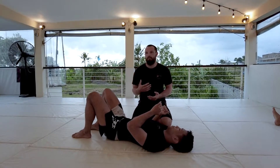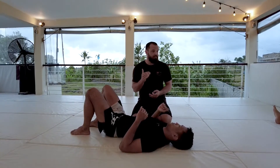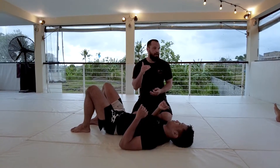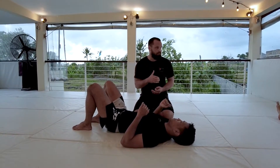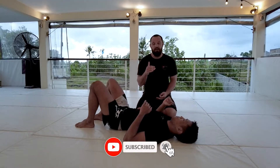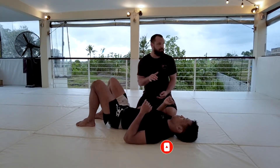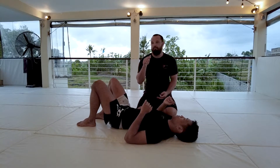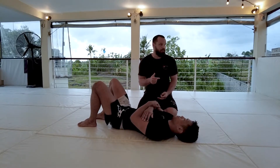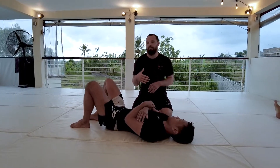Like using those wrist locks to set up other submissions — I want you guys to think, when you think about submitting someone, you want to take as many high percentage, low risk opportunities as you can. Now the wrist lock is not necessarily high percentage. The first one is, the second one not so much — you don't see it as much in competition — but it leads you into a submission that is high percentage. So we're going to use that wrist lock as more of a setup to get a move that's higher percentage to finish.